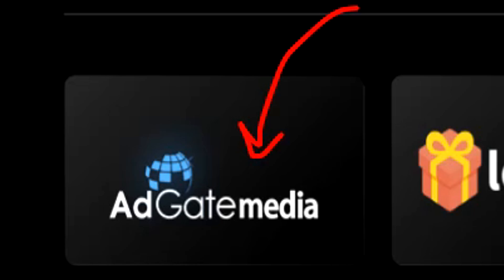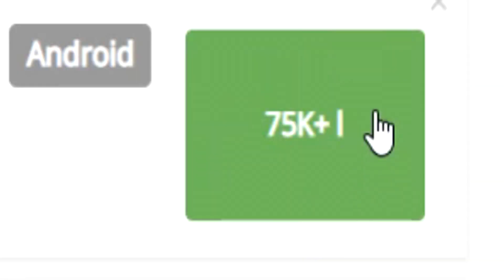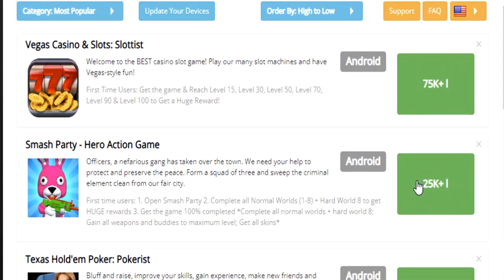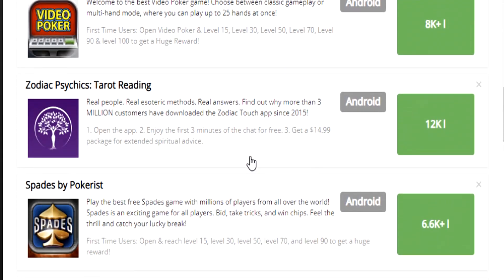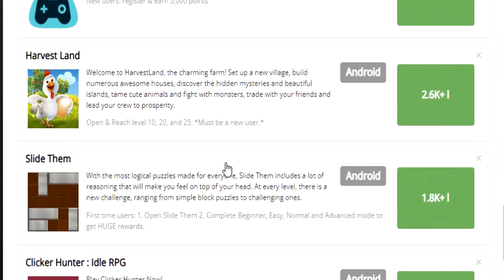Next, we'll check out the Adgate Media Offer Wall. We have a pretty decent offer straight off the bat — a Vegas casino offer that is willing to pay us $75. When completing any sort of casino offer, something to keep in mind is that they are pretty difficult, and the chances of you actually getting to the required point to get paid is pretty slim because with casino games you obviously have the chance to lose all your coins. We also have a Smash Party app that's willing to pay $25, a Texas Holden one for $12.50, and Free Cash for $12.50. My advice for any type of offer wall is to go down the list and find the best offer that you actually think you'd be able to complete, because some of them are super hard.